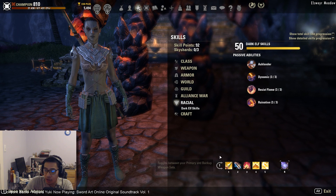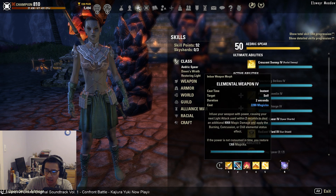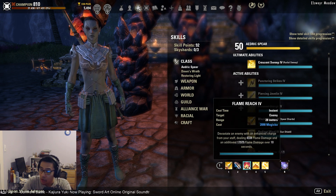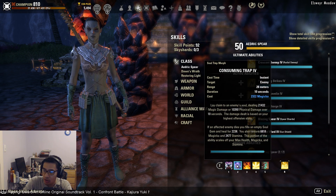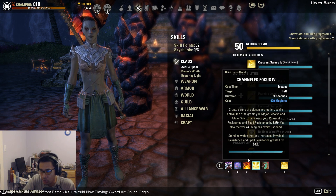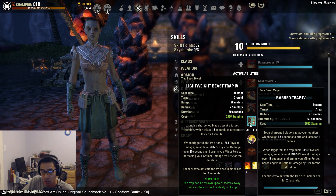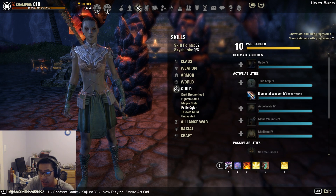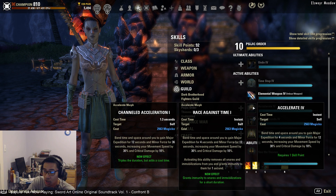Going over our skill bars: on the front bar we have Blazing Spear — even though it was nerfed, we still want it for the Burning Light proc. Then Elemental Weapon; if you don't have access to the Psijic Order skill line, use Force Pulse instead. We also have Flame Reach, Radiant Oppression, and Vampire's Bane, with Shooting Star as the ultimate. On the back bar: Degeneration, Consuming Trap, Unstable Wall of Fire, Channel Focus, and Barbed Trap.